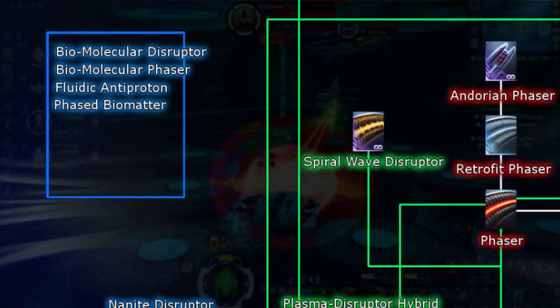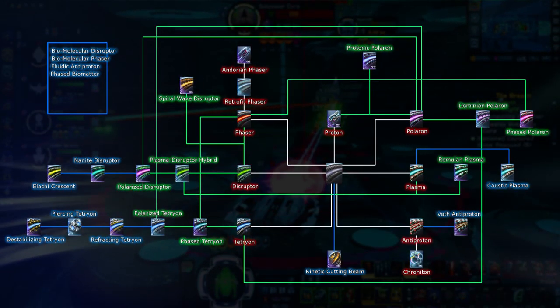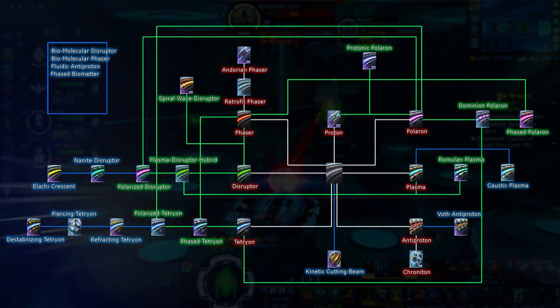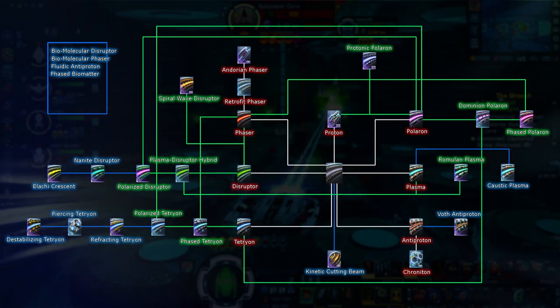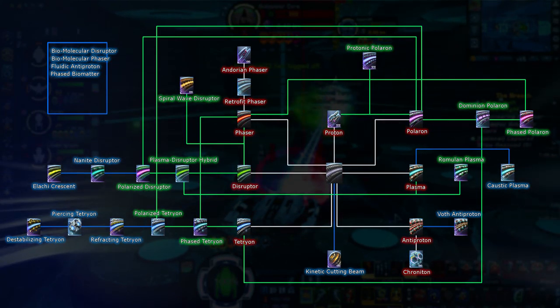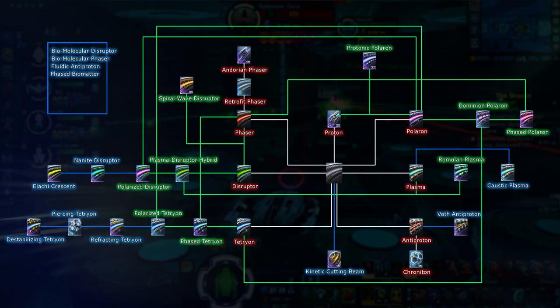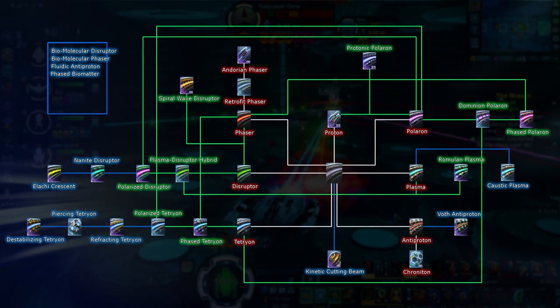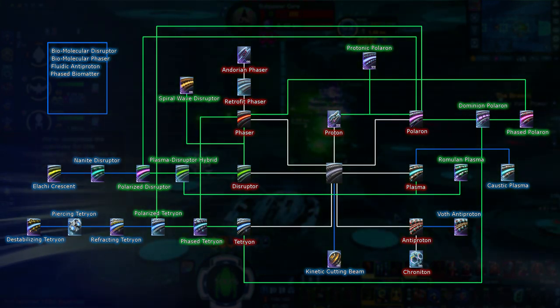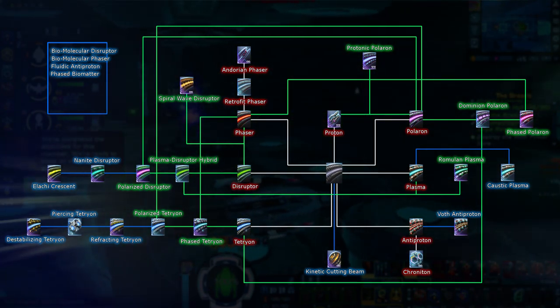And there you have it everyone! That concludes the walkthrough of all 31 basic, hybrid, and special energy types in-game as of when this video was made. Like I said before, this list will no doubt increase in length as time goes on and more seasons of Star Trek Online come around, and as Delta Rising comes out in October. I hope you all enjoyed this video and were able to learn something from it. That concludes this energy type tutorial for now. Thank you all for watching and see you all next time.